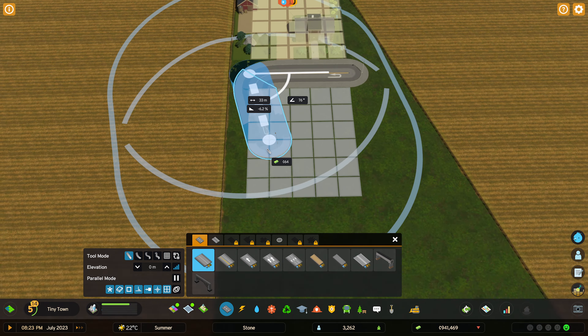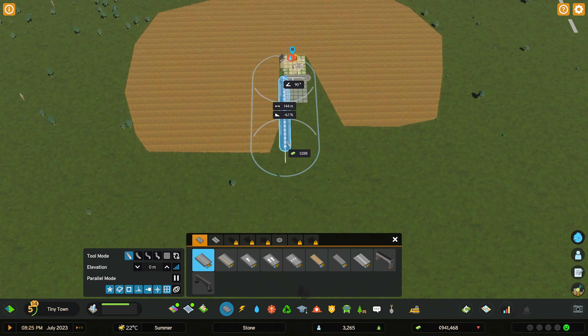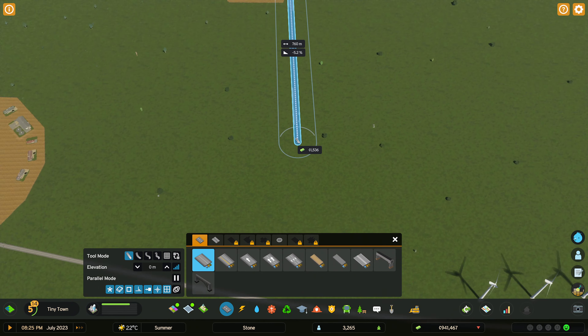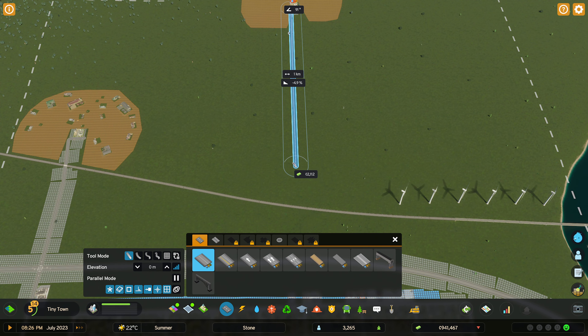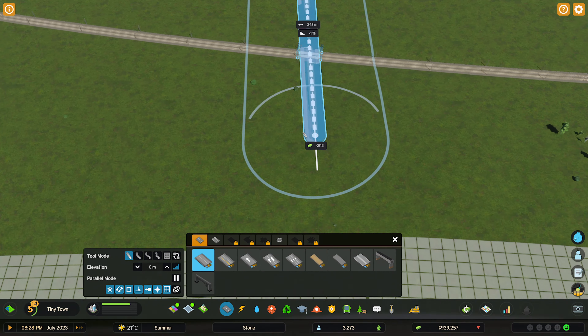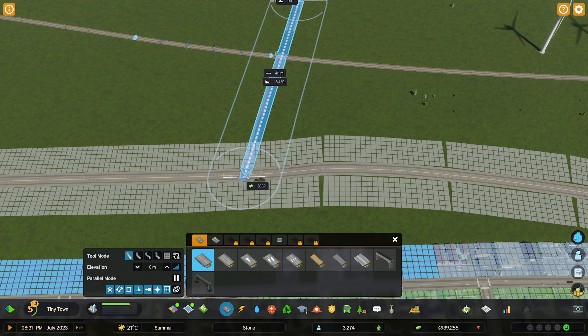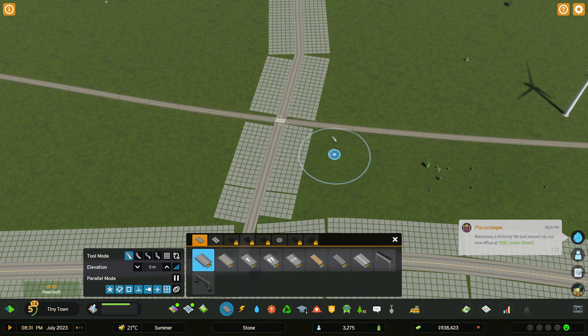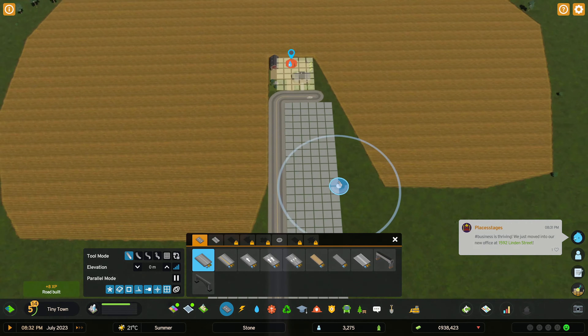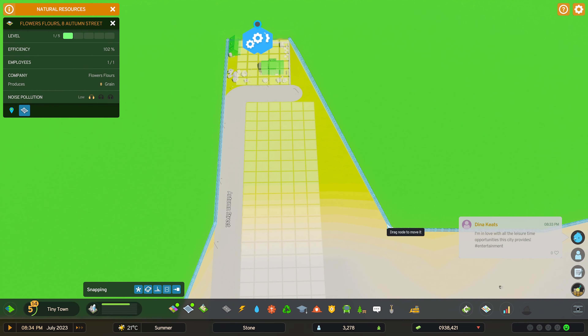I want to make sure I get the roadway done first. The last time I did this, I got a little derpy with the roadway and it was hard to get it working nicely. I don't mind it going over the tracks — it's not like this is busy anyway. There you go. And that should solve all that. And then we can go back and manipulate this a bit more.